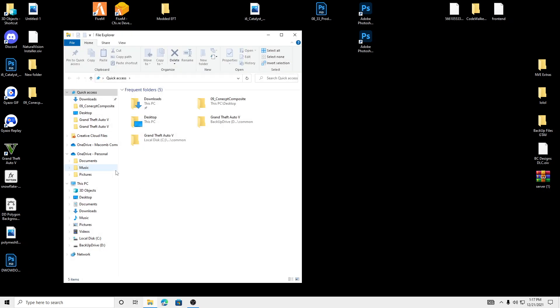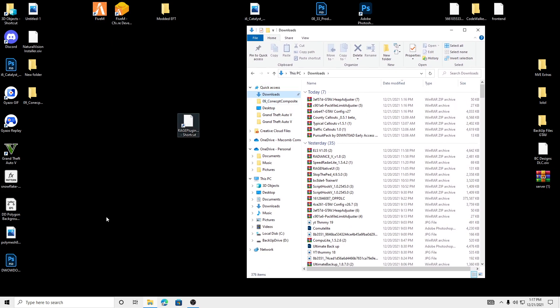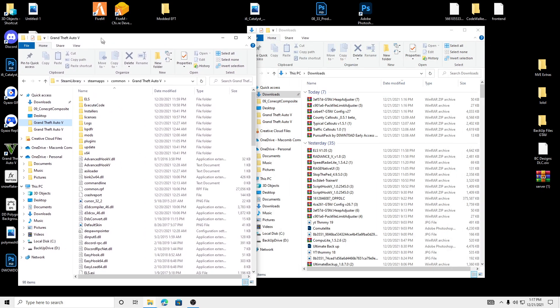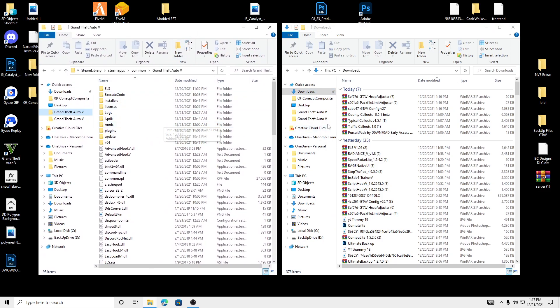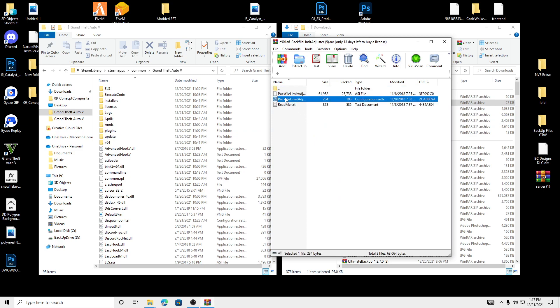First off, we're going to install the heap adjuster and limit adjuster into our game. This is just going to be a drag and drop into the directory. So get your Grand Theft Auto directory, we're going to open pack file limiter, get these two files, and we're going to drag and drop them.